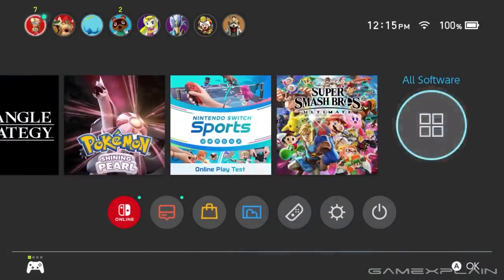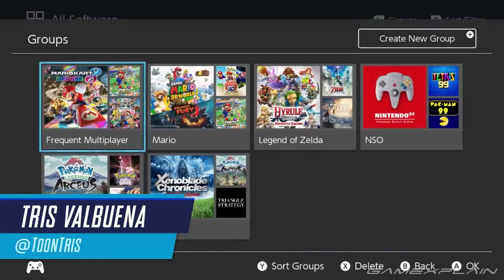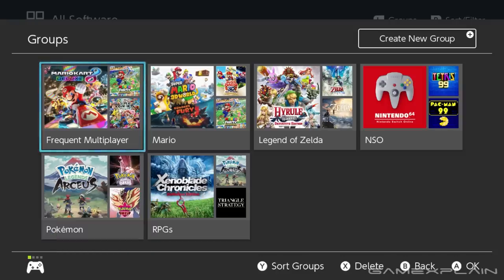Ahoy folks! Triss here in a relatively unscripted video to go over thoughts and impressions on the new firmware update for the Switch, version 14.0, which adds folders. So you can basically consider this a casual review.